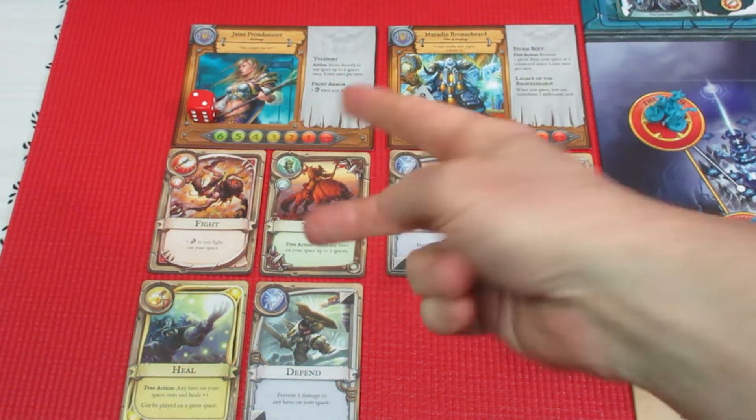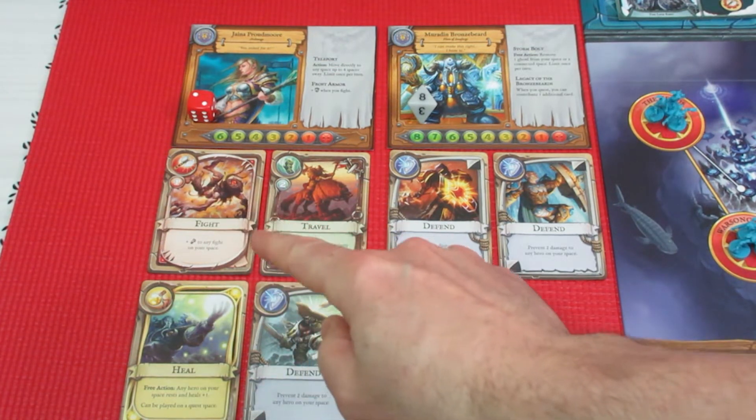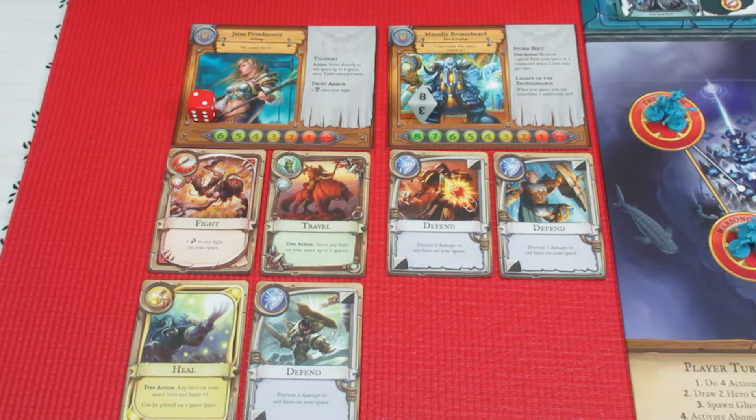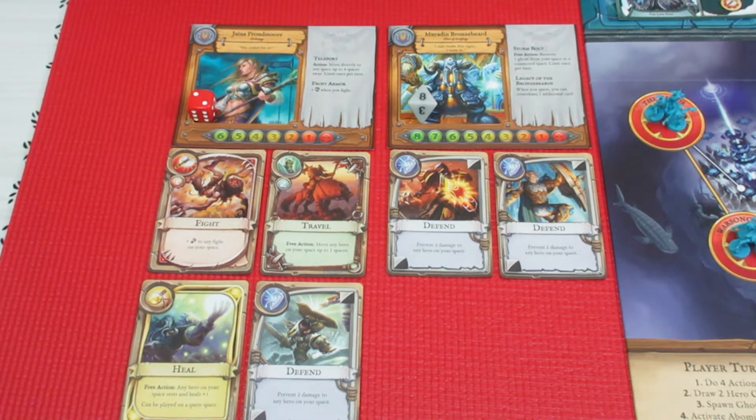Jayna's down to two health, so she's going to have to be doing some healing. She's got a fight card of one, a travel card of two, a defend of two, and a free heal action. Moradin's at full health with a couple of defend cards - he's going to be the quest master this episode, if we don't fail first.